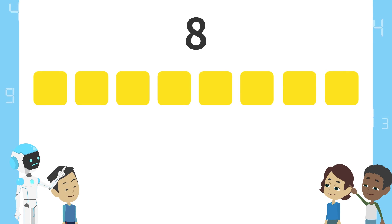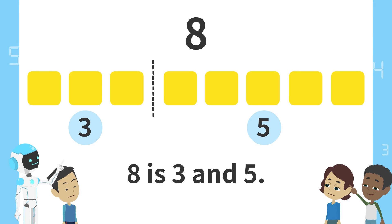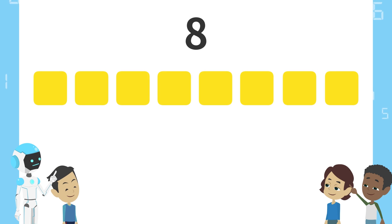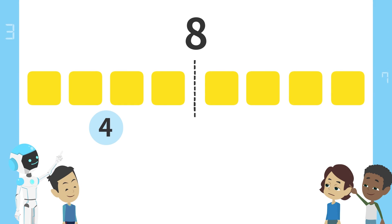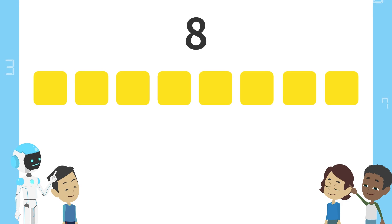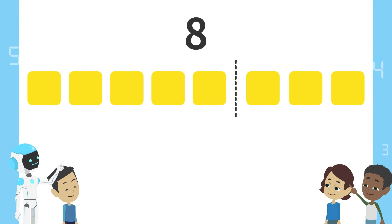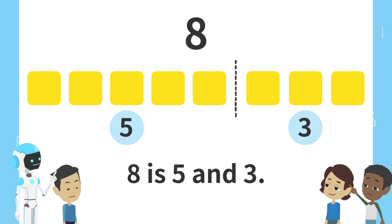Next, split here. 3 blocks on the left and 5 blocks on the right. 8 is 3 and 5. Next, split here. 4 blocks on the left and 4 blocks on the right. 8 is 4 and 4. Next, split here. 5 blocks on the left and 3 blocks on the right. 8 is 5 and 3.